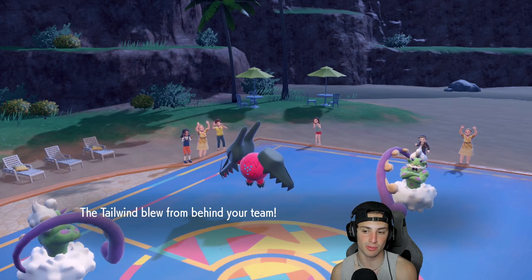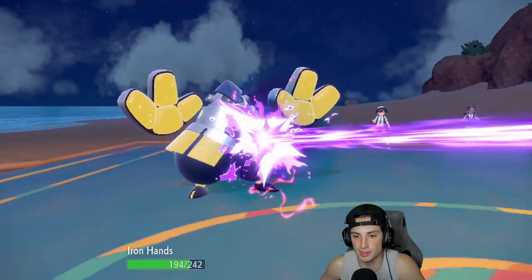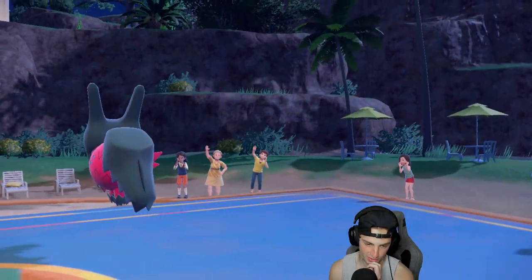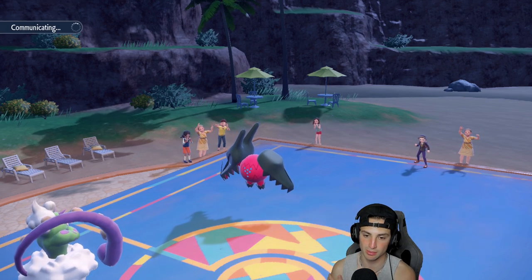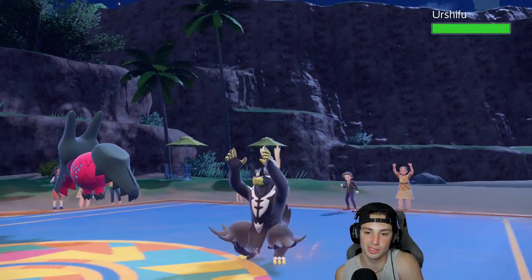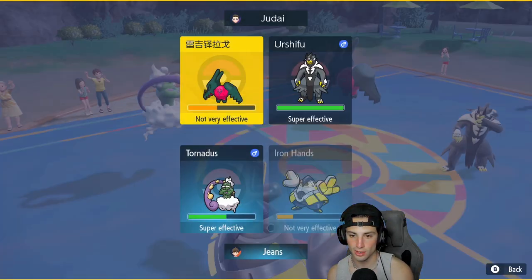Regidrago is minus one on speed — that's big time. If I can just get rid of this Tornadus that'd be huge. I go for a Tailwind of my own — hopefully he's not going for one too — and he does, so we match energy. This is exactly why I led Tornadus. We already did damage to Regidrago so his Dragon Energy wouldn't do big damage. Wild Charge flies out, we get rid of Tornadus, and from here my Tornadus can finish off Regidrago.